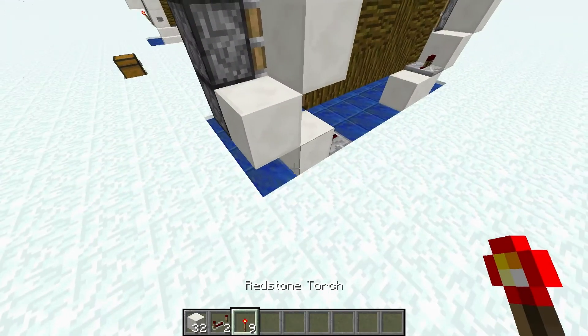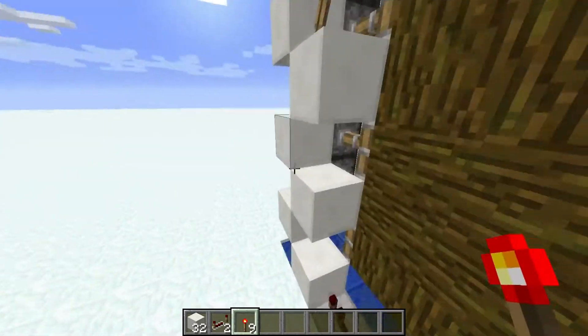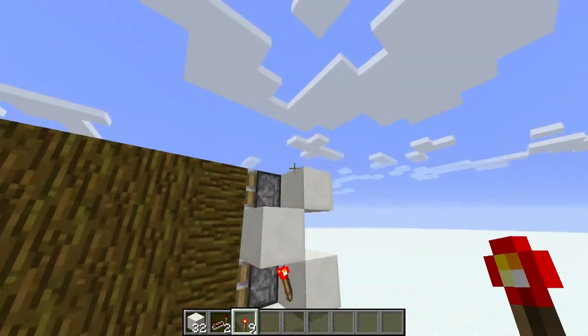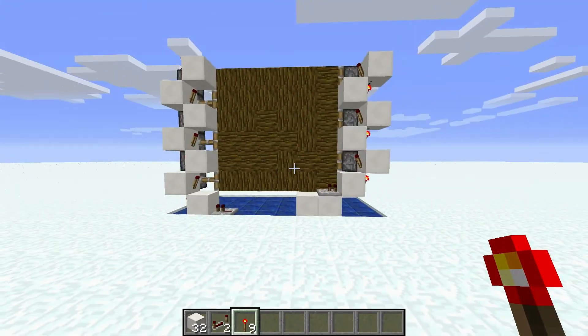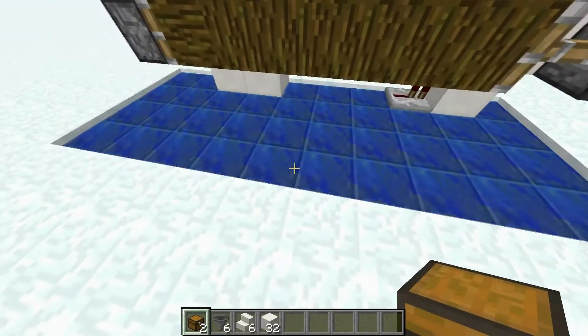Grab your redstone torches and fill in all of the gaps with them. Do the same thing on both sides so that all these pistons are going to get powered. This creates a redstone tower all the way to the top.